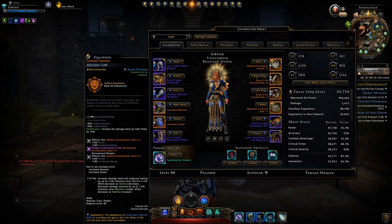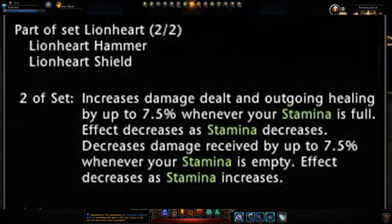If we compare the mastered weapons with the lionheart weapon set bonus, the lionheart weapons will give you a maximum of 7.5% increase to your damage and your healing when your stamina is full.